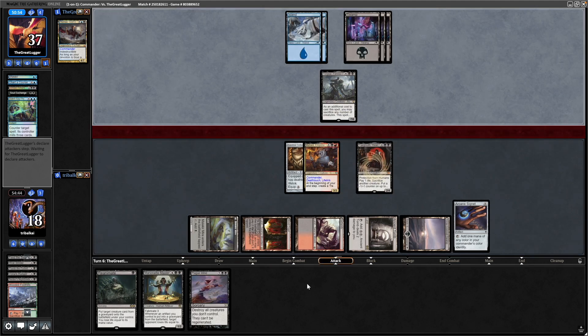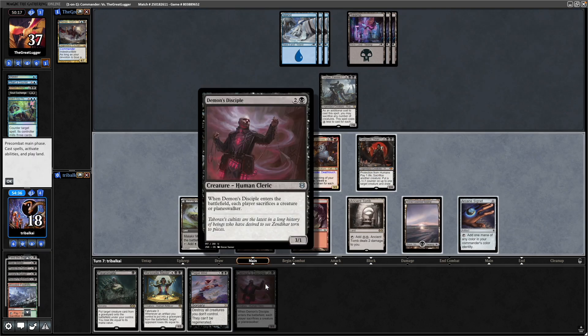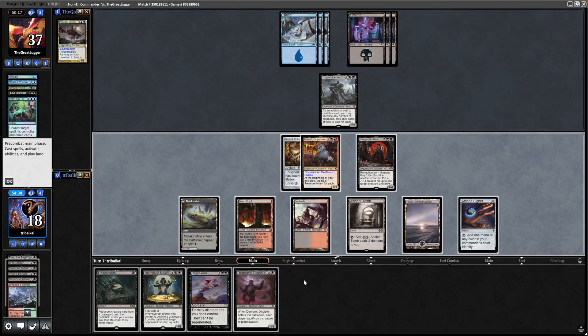Our opponent going straight through to attack — I assume they're going to go straight in with the Torghar. Deciding not to swing in at us; I'm fine either way. A Demon's Disciple — that is a nice way to get rid of the Torghar. We'll see if our opponent can counter that.